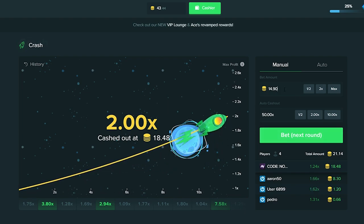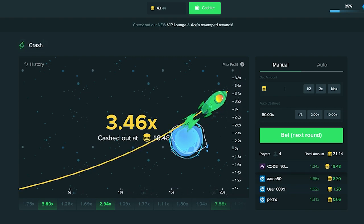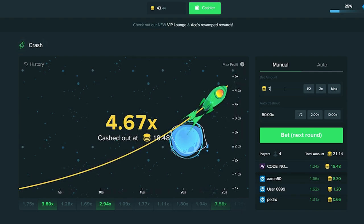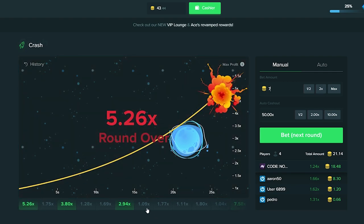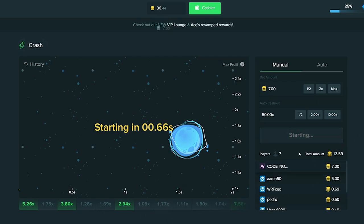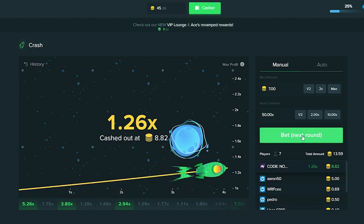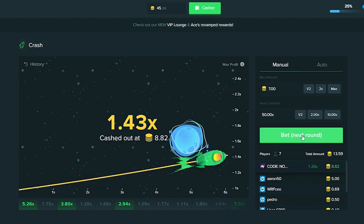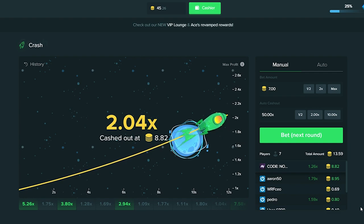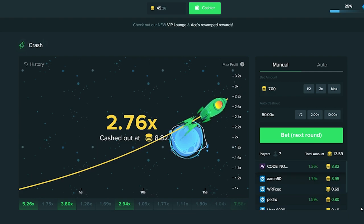I'm going to go ahead and lower this back down. Because if we lose, that's all of our profit gone, so we do want to be reasonable. Since we brought that from $5 all the way to $18, we'll put in something in the middle - let's start with $7. We've got a pretty good streak going: one, two, three, four, five, six - that's six bets in a row that it hasn't crashed before 1.2. Hopefully that's not me jinxing it. The strategy keeps you on your toes. I prefer to go for higher multipliers, but I guess this one's quantity over quality.